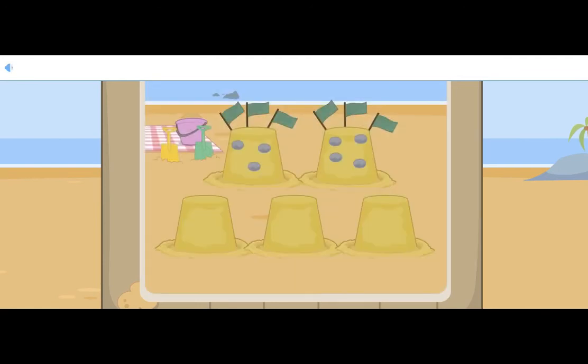Rosa has found seven pebbles to decorate the sandcastle. There are one, two, three, four, five, six, seven pebbles. There are seven pebbles decorating the sandcastle. Seven is sharp, straight across and down.